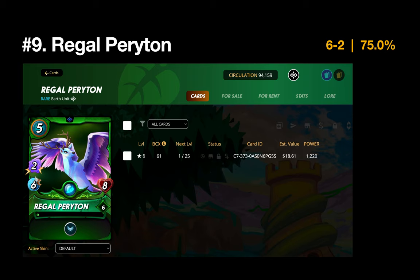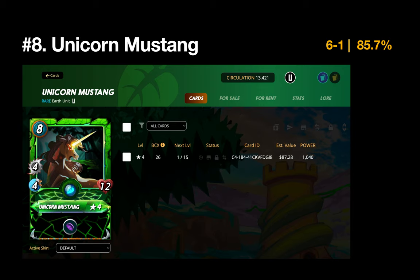Number 9 — same record as Uriel — is the Regal Periton. I only had 12 Earth matches but the Regal made eight of them. I think I need to consider using it more often; it's a very strong high-speed magic monster that pairs well with Obsidian. Number 8 is the Unicorn Mustang — six and one. It pairs so well with the Regal, absorbing magic, and it's another untamed card I've leveled up to level four and will continue to invest in.